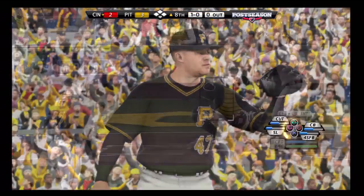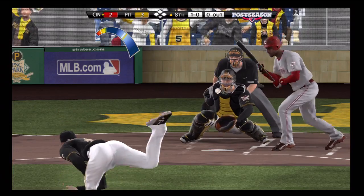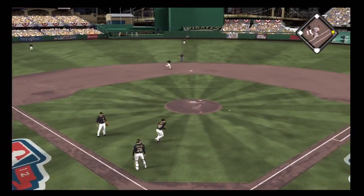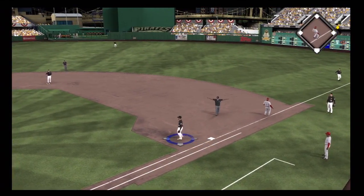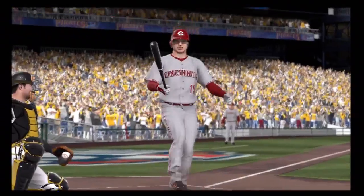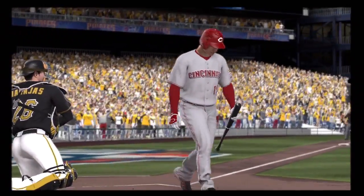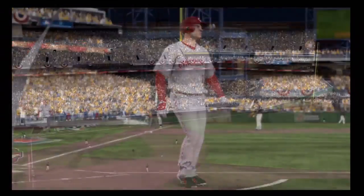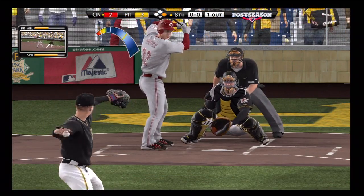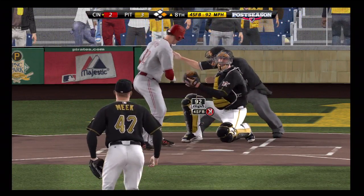Here's game 4, top of the 8th, I've got a 3-2 lead with Meek as my setup man. Phillips lays down a pretty well-placed bunt — my catcher wasn't fast enough and my pitcher doesn't beat the throw, so they've got a runner on first with Joey Votto up. He swings and misses at a cut fastball on the first pitch and eventually strikes out on a fastball.